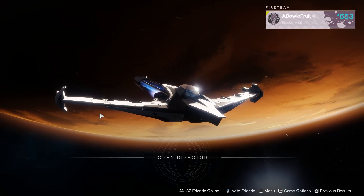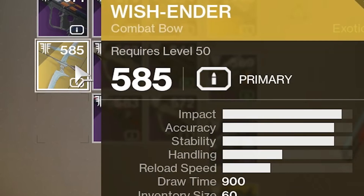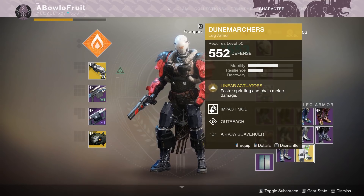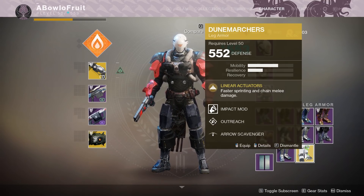Yes! I'm so glad I got a powerful engram. Game one — we saw the double elemental thing. Dune Marchers give your hammer the ability to chain lightning. It doesn't do extra damage to the initial person unless there's anyone around, but it just looks cool. That's how to be Thor.